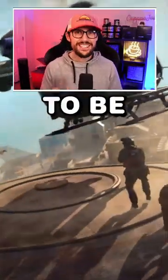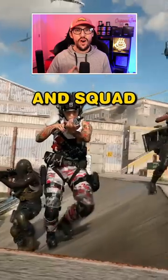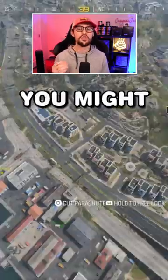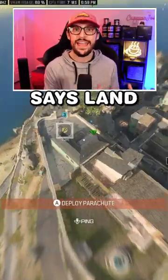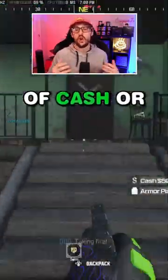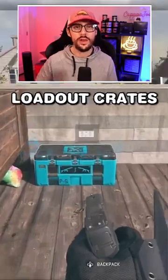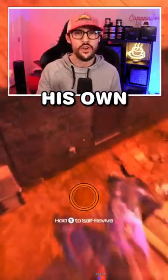Four new Warzone features you need to be aware of before dropping in. Feature number one: squad assemble and squad play bonus. During the infill, you might receive a message that says land with your squad to earn bonuses. You will earn a certain amount of cash, or you could even get a supply box UAV showing you where legendary and personal loadout crates are. So send this to the teammate who always lands on his own.